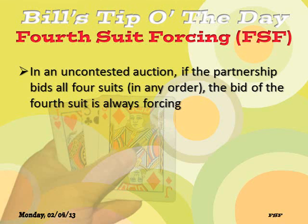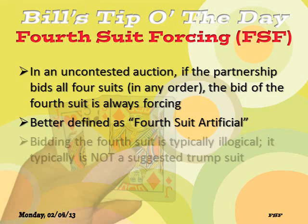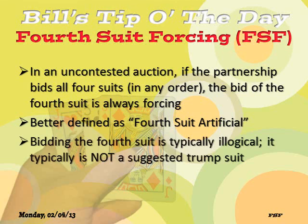In an uncontested auction, if the partnership has bid all four suits in whatever order, the bid of the fourth suit is always forcing. A more descriptive term might be 'fourth suit artificial,' because it is artificial — it doesn't really show the fourth suit. Bidding of the fourth suit is illogical by its nature, so it is not suggested that this is a trump suit.